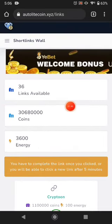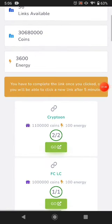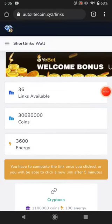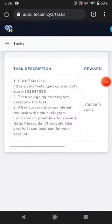You can complete the short links and earn this much coin. You can see how many short links are available — complete them and earn. The next way is tasks — you can complete tasks such as making a video.